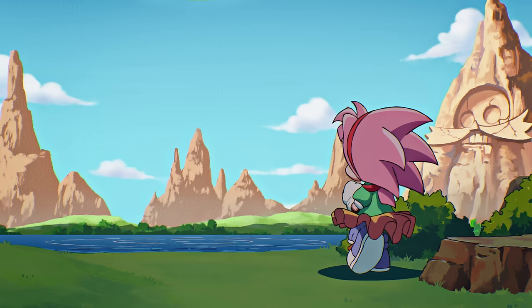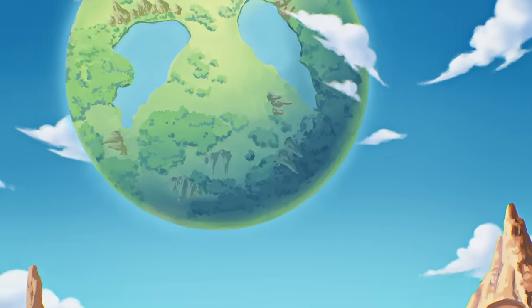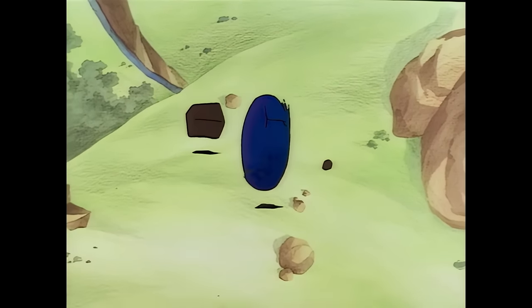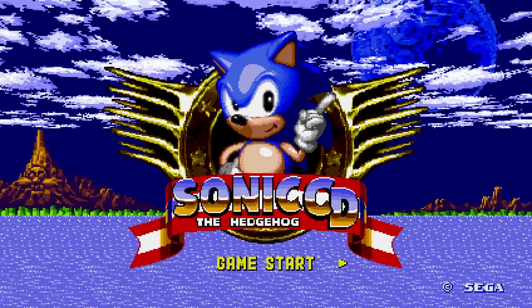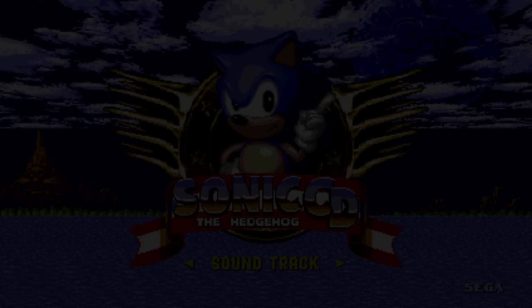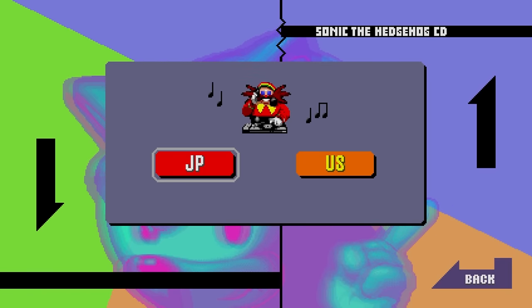Story-wise, Sonic Origins includes two new animated cutscenes for Sonic CD. However, the original intro and outro are here too. Enjoy double the cutscenes in this epic adventure. Speaking of double, Sonic CD has two different soundtracks — one from the original release in Japan, and the other from the original release in America. You're able to select which soundtrack you'd like to play by selecting the soundtrack option on the game's title screen.